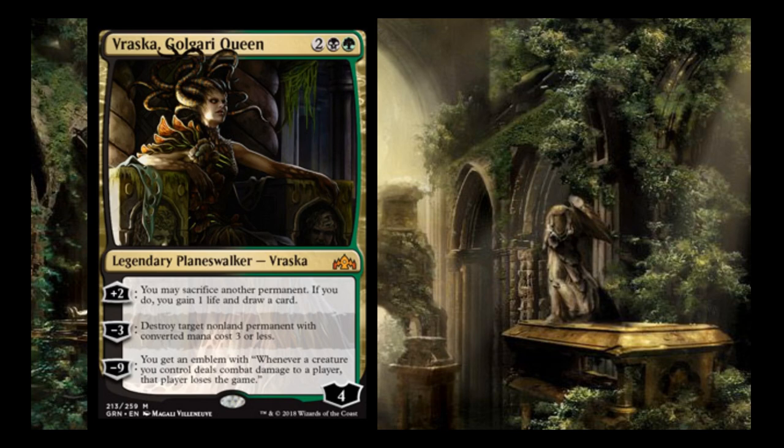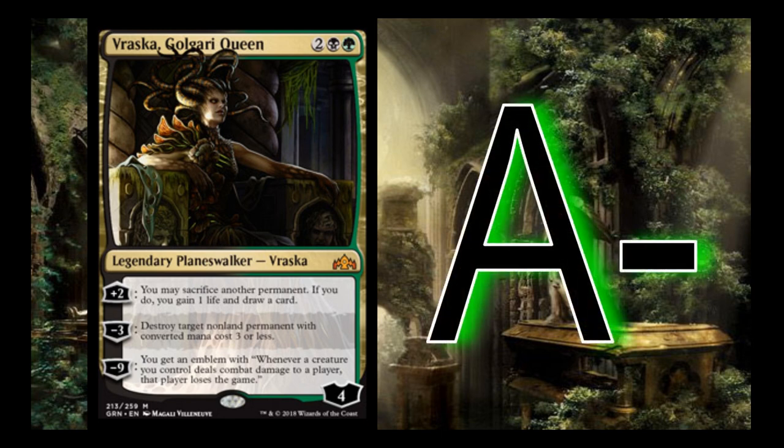Her minus 9 is amazing, but you normally don't evaluate Planeswalkers from their big minus. It's a little more attainable in Limited because people have less efficient removal and board stalls are more common. The plus 2 has synergies if you have extra creatures to sacrifice or you're flooding on lands. The minus 3 conditional removal is fairly strong — it won't hit the biggest threats, but it can remove a problem and swing a board stall in your favor. I give her an A- because the emblem is an effect your opponent must answer.